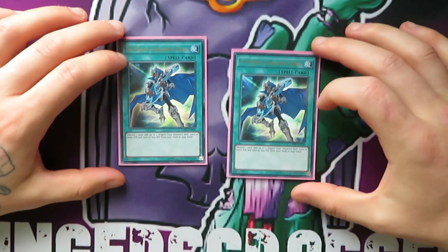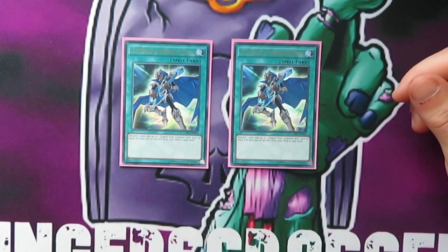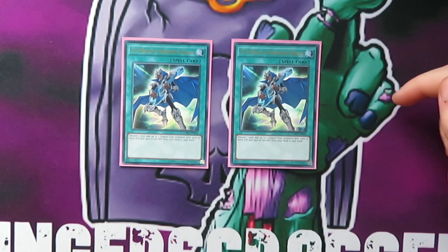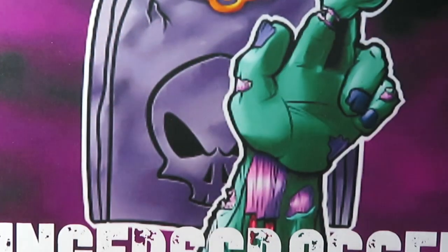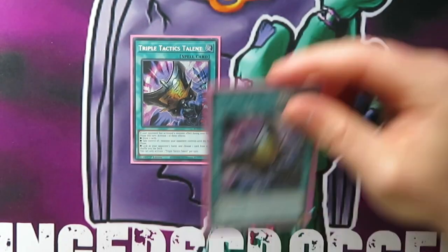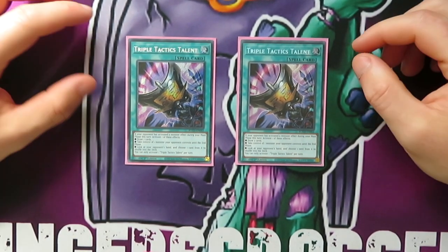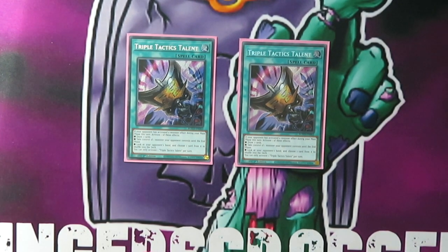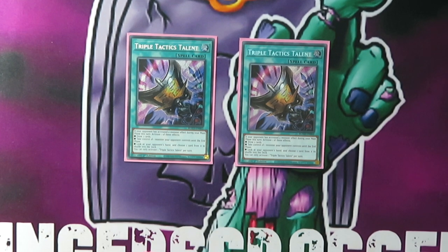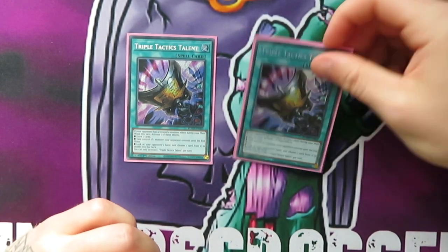We do play two Melody of Awakening Dragon because Chaos Space can't actually search Eschatos, so we play this. That's also why I play the two Levianeer — just in case you draw one of the three, you can still search. Then of course, Triple Tactics Talent. I actually really don't like this card — I understand it's very good, but I only have it in my hand when they have no hand traps, and when I don't have it, they have every hand trap under the sun. I don't particularly like it — I might just be super unlucky. This is probably the first thing I would cut.